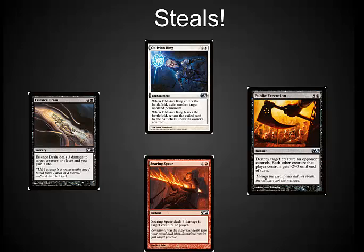In a limited environment, removal is extremely important, and being able to splash for it is incredible. The Searing Spear here is instant speed and amazing. Public Execution is incredible even at a 6 casting cost. O-Ring is a little bit weaker than it used to be — a lot of people are main-decking Rancor — but it's still a very strong removal spell. And Essence Drain has the ability to get through a few points of damage in an aggressive deck or kill a creature; it's one of the top five best common and uncommon black cards to pick.